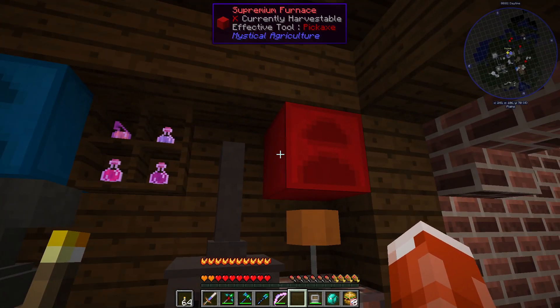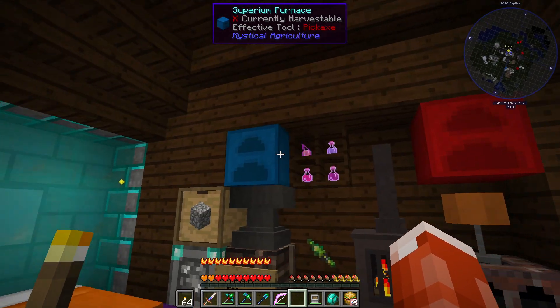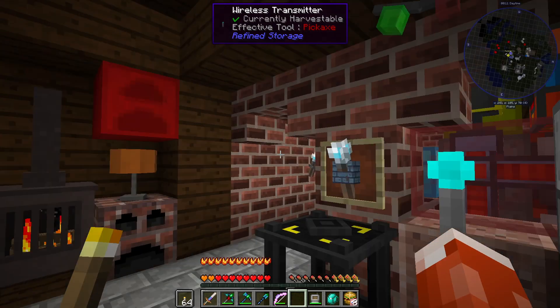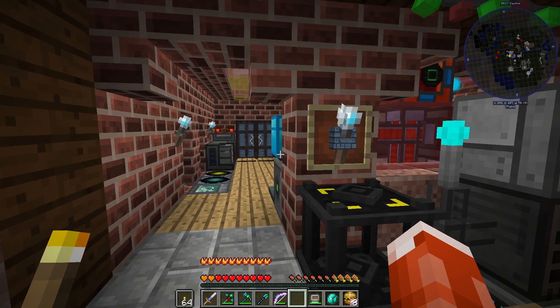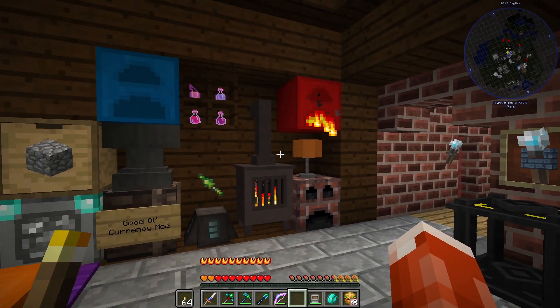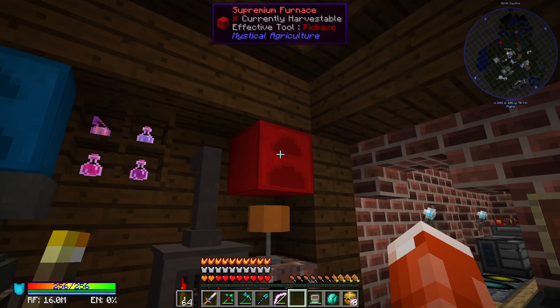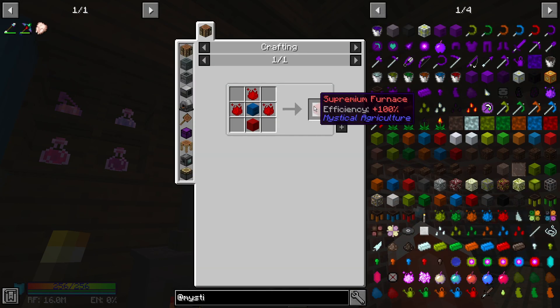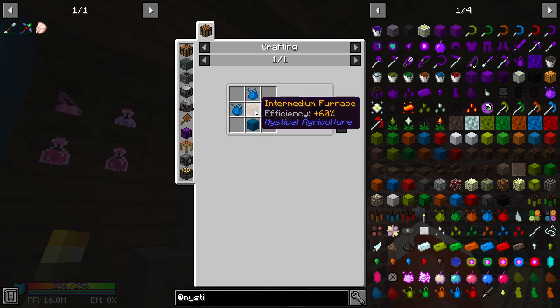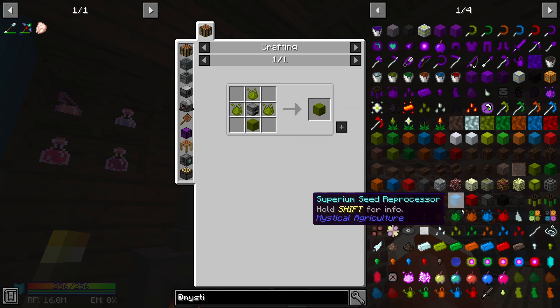You might notice I also upgraded the furnaces over here. We now have a supremium furnace, which is just a great thing to have — they're super fast. Watch this: chuck some cobblestone in there and it goes zoom. This furnace is made from one of the essences in the Mystical Agriculture mod. The supremium furnace requires a superium furnace, which requires an intermedium furnace, which requires a prudentium furnace, which requires an inferium furnace, which requires a regular furnace surrounded by inferium and a block of inferium — so it's a nested recipe.